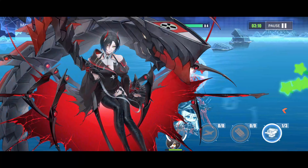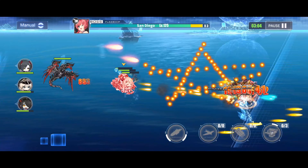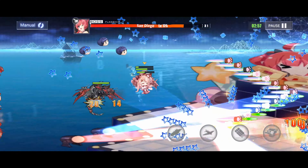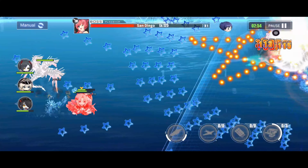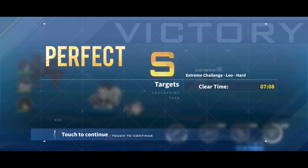Four minutes of the exact same thing later, and we finally beat San Diego. If you guys do know of a better way to beat her, please tell me in the comments. I didn't do any research for this fight — I just went with the best fleet loadout I could find, and that was my strategy. This ended up being my best run, with a clear time of only 7 minutes and 8 seconds. I really hope there's a better way to do this, because earlier when I was trying to get this footage, my game kept disconnecting in the middle of the challenge, so I had to record this quite a few times. But yeah, 7 minutes and 8 seconds — that's how I beat San Diego.